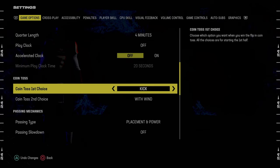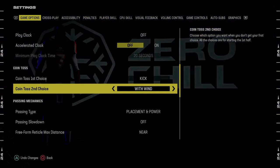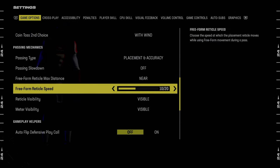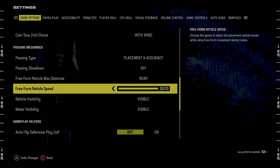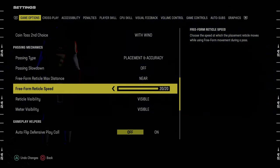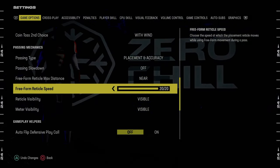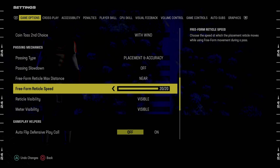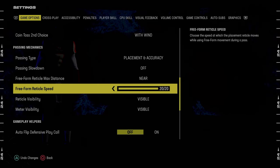The main thing is for coin toss first choice, you want to make sure this is always on kick. Coin toss second choice, you want this to be on with wind. For passing type, I'm actually going to change this back to placement and accuracy, going near 20 out of 20. I was on placement and power, 5 out of 20. If you're newer or a beginner or you struggle with free form, placement and power 5 out of 20 helps with overthrows — you don't overthrow the ball as much.